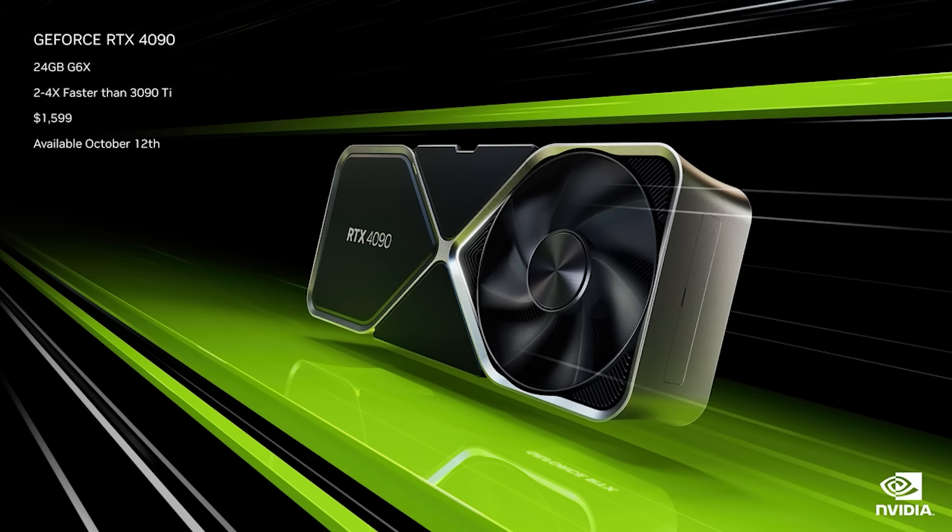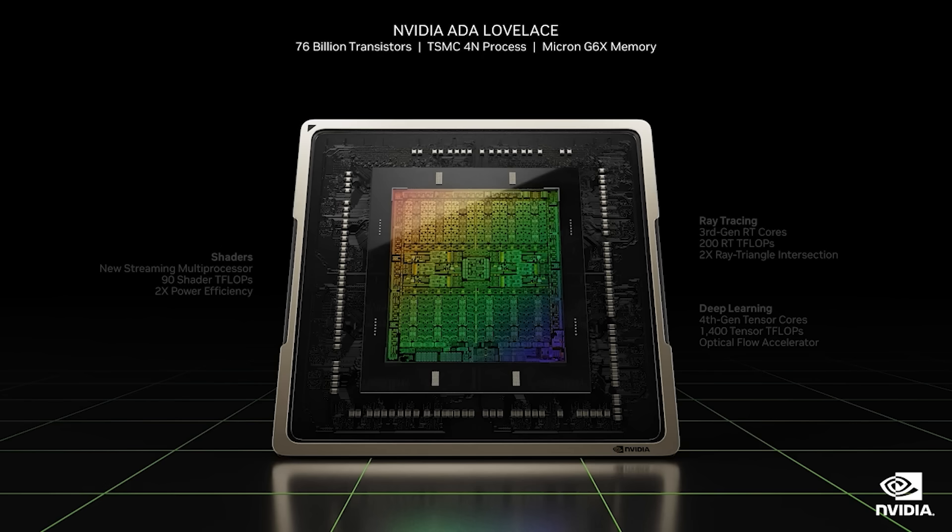There's a rumor floating around that NVIDIA's plan for the 5090 will be to indeed significantly cut down the SM count and memory bus versus GB202's full die configuration, paving the way naturally for either Super, TI, or TI versions of the products.